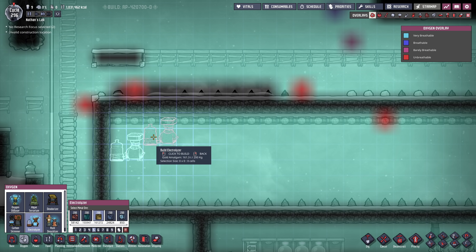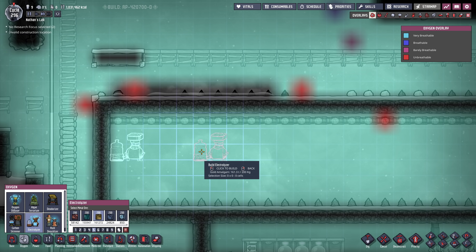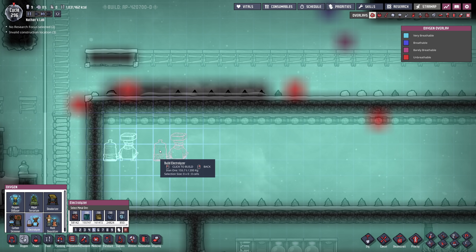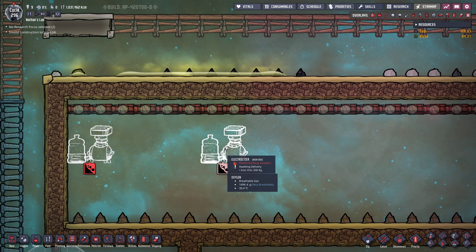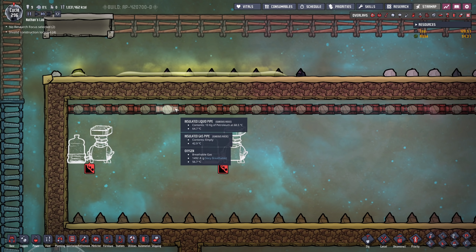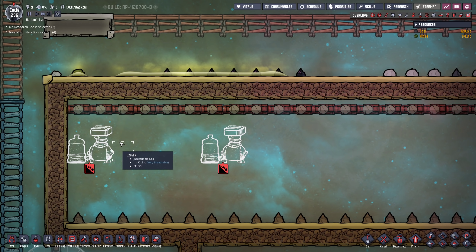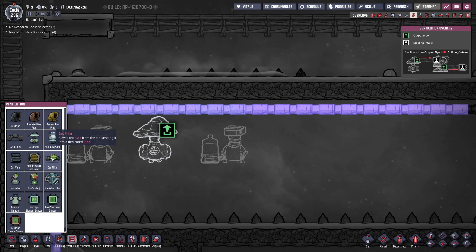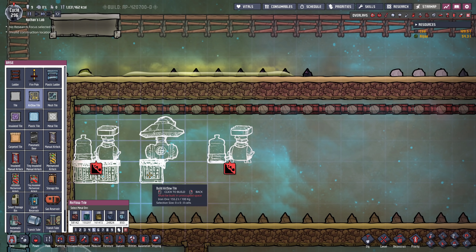What we essentially want to do is set up our electrolyzers so that we have one here, then a little wall, a pump probably in this position, another wall, then another electrolyzer — building them out of iron. One electrolyzer is producing around 800 grams of oxygen and 200 grams of hydrogen, so you actually need two pumps in order to supply one electrolyzer. The thing is the pump for the hydrogen is going to need to be much less powerful, so we're going to set up two electrolyzers for one hydrogen pump here in the center.